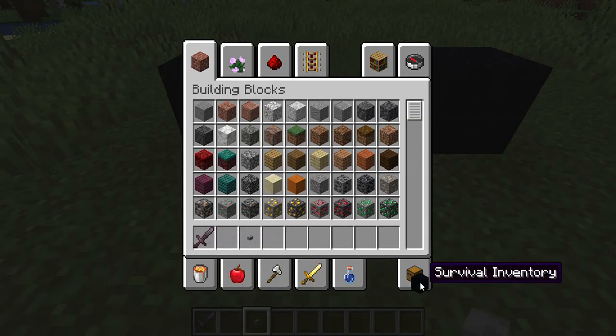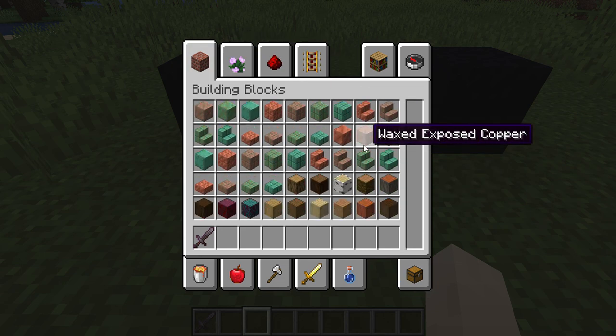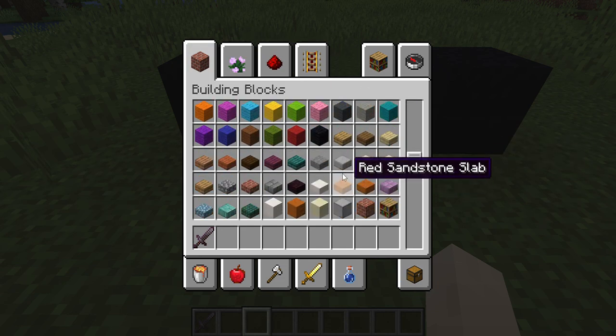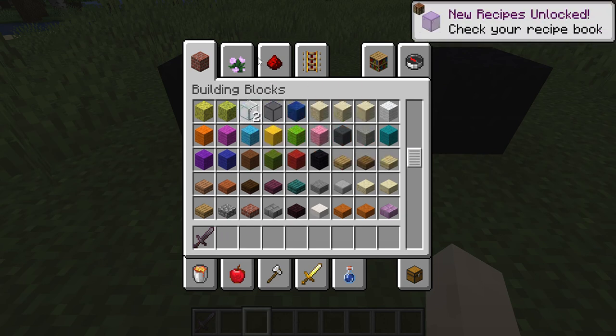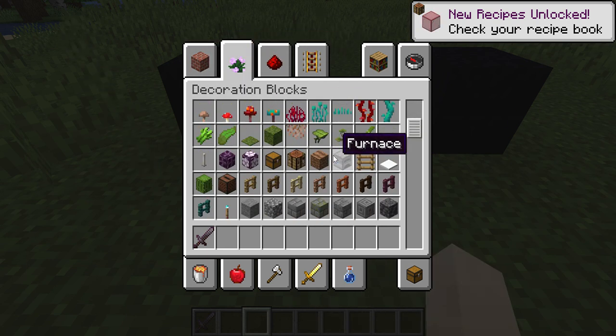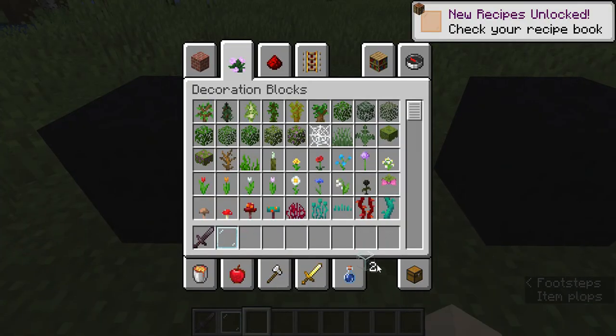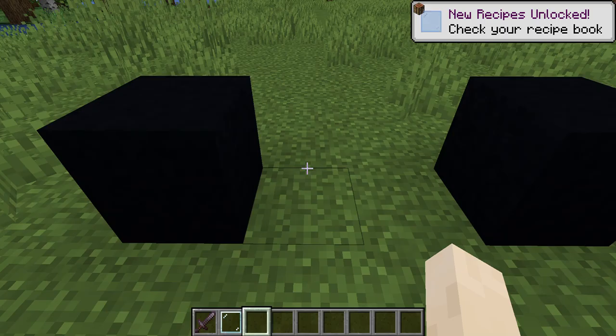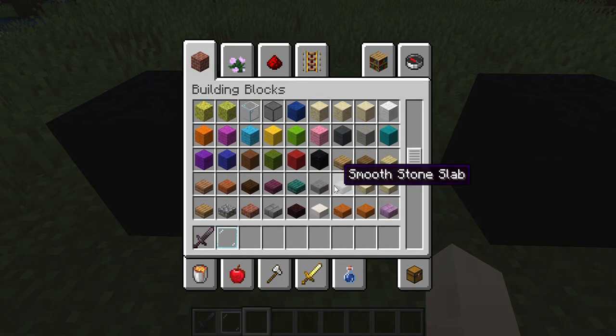Now it's time to make the body. You can use whatever color of concrete you want. We also need glass pane — not just glass, glass pane. Let me find it and delete the wrong block.